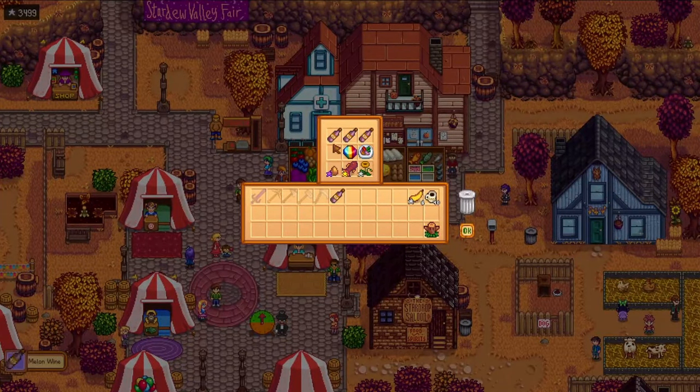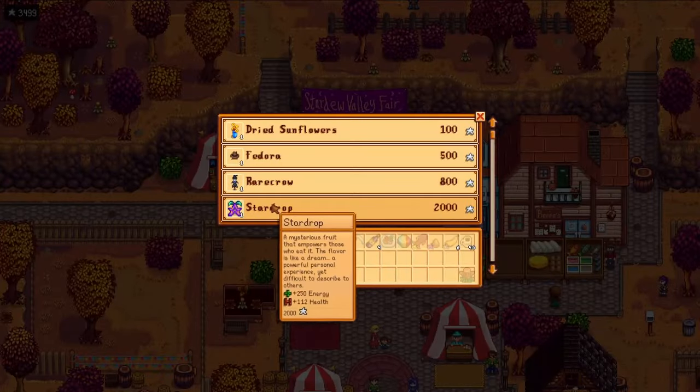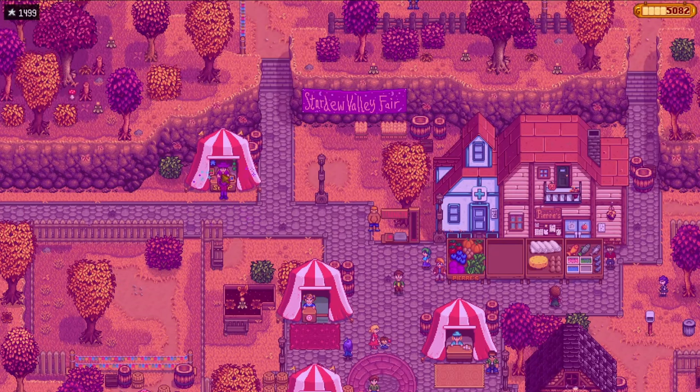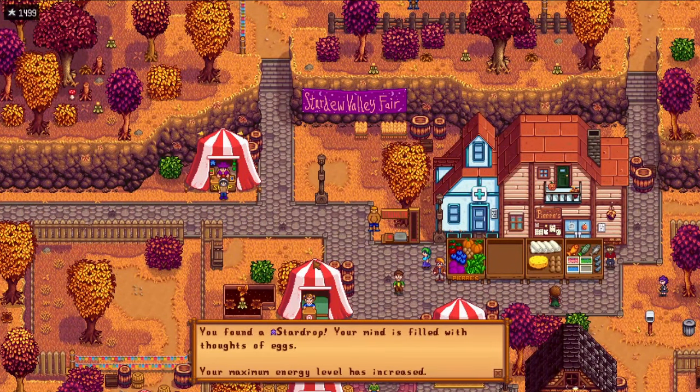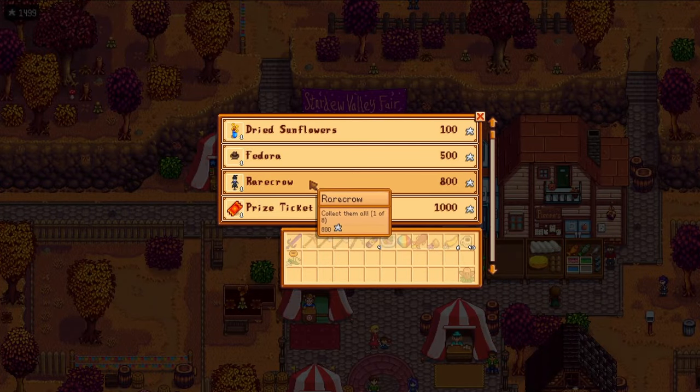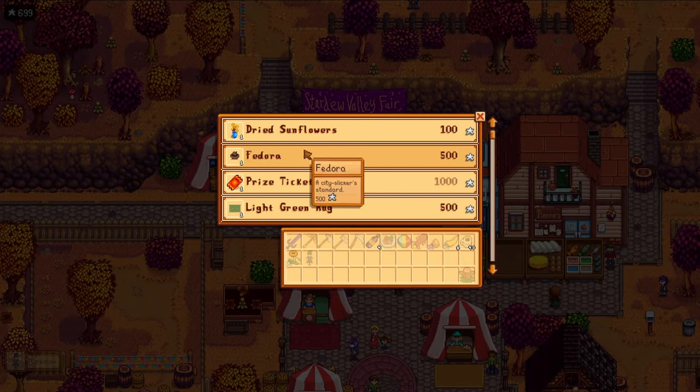I then visit the shop buying my star drop and spend the rest of my coins on the things that I find essential - a rare crow and a fancy new hat. Rare crows have the same effect as regular scarecrows, they're just aesthetically a little bit more fun.